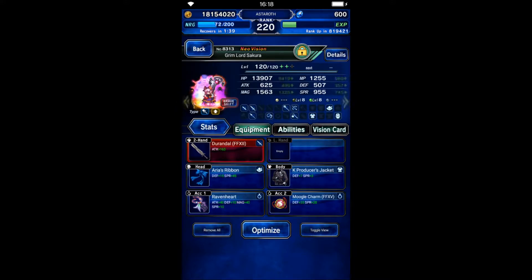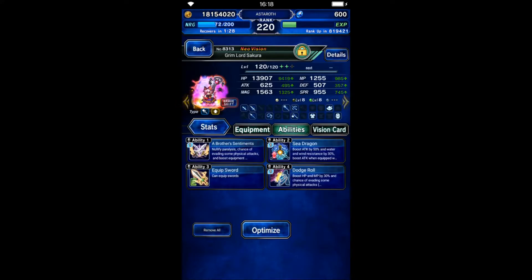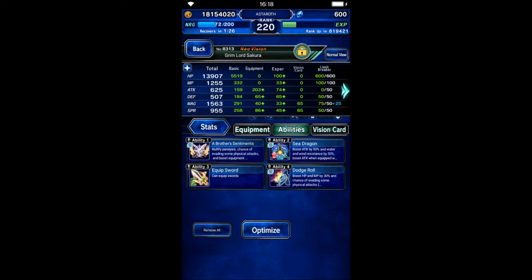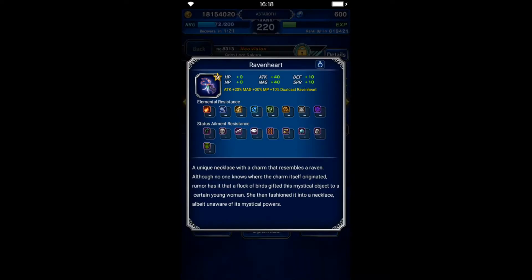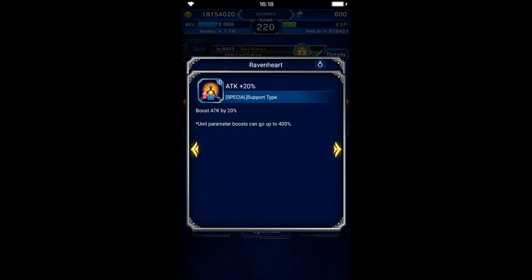This is quite hard to build. If you are unable to build this on Sakura, you can build it on Rem, because Rem's damage is not that good. Also, Sakura needs a source of dual cast — since I gear her with 100% evasion, I have no material slot left for that, so I use Raven Heart to give dual cast to Sakura.